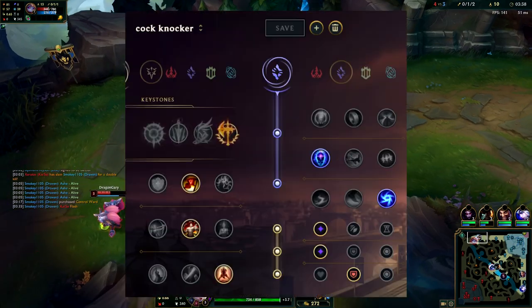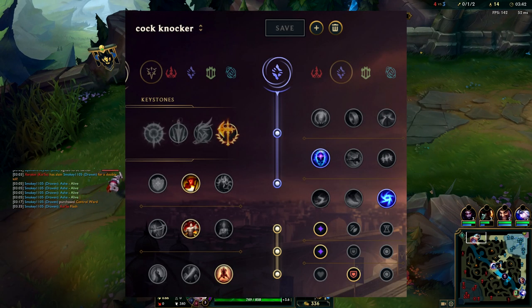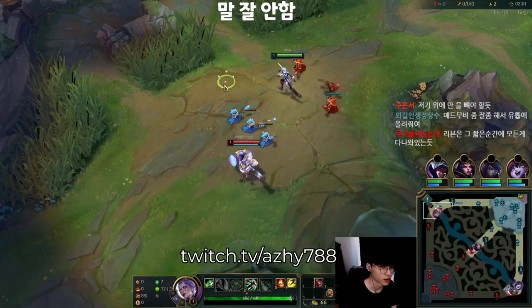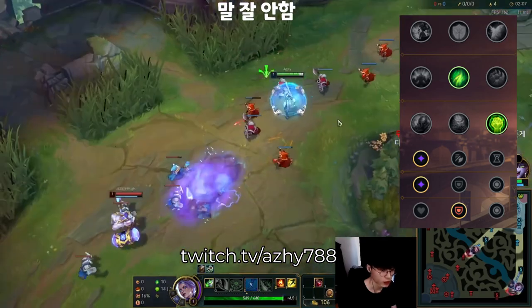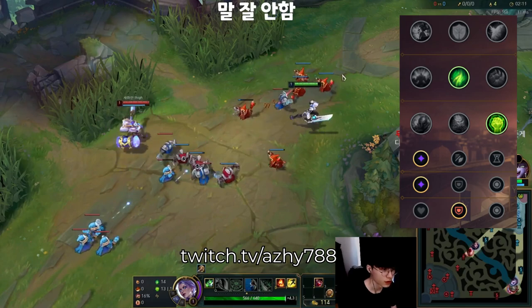First off, let's talk build. For your runes, get Conqueror with that tenacity, then go Transcendence and Gathering Storm because you want to play for your scaling. You're not really gonna kill Poppy in lane unless you're an ultra chad. In that case you can follow what Aji does — he's the best Riven in Korea. Aji goes Second Wind and Unflinching in this matchup so he has more sustain and survivability for facing Poppy head-on. And of course get double adaptive and armor for your shards.